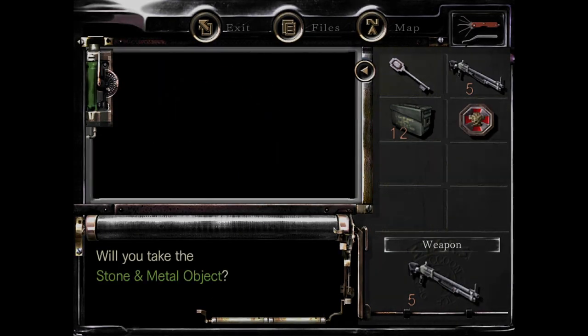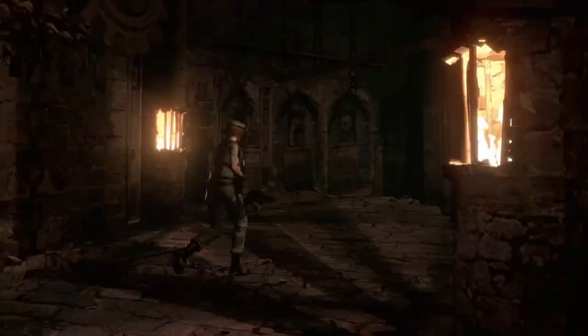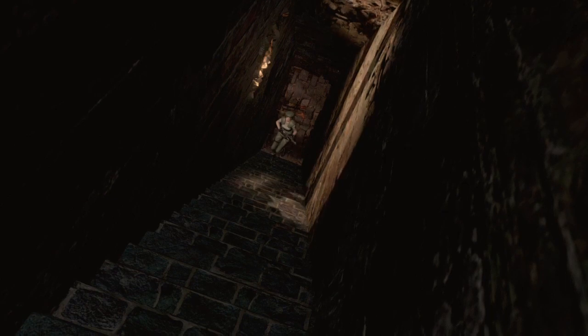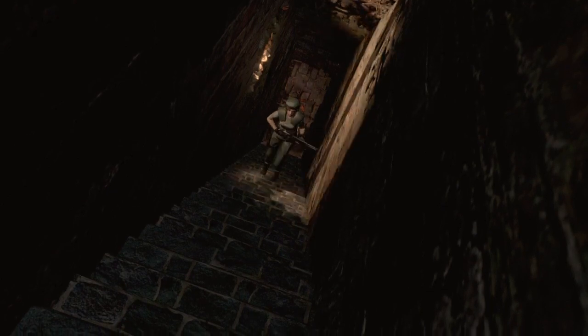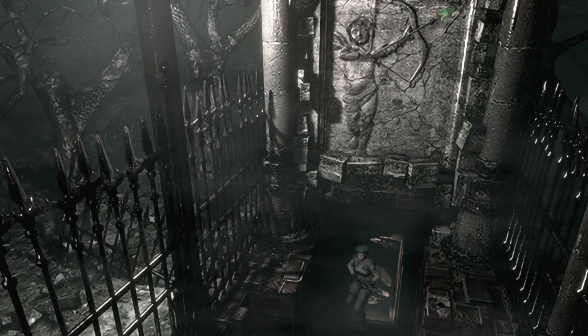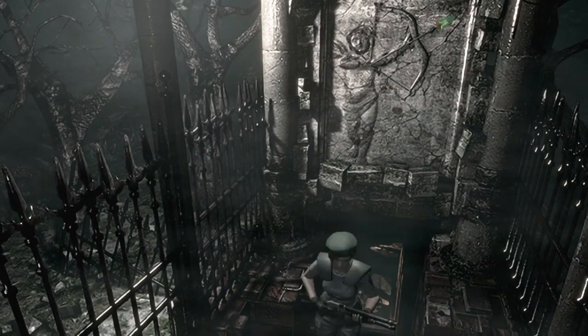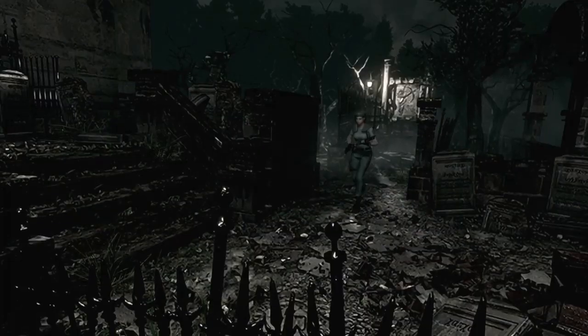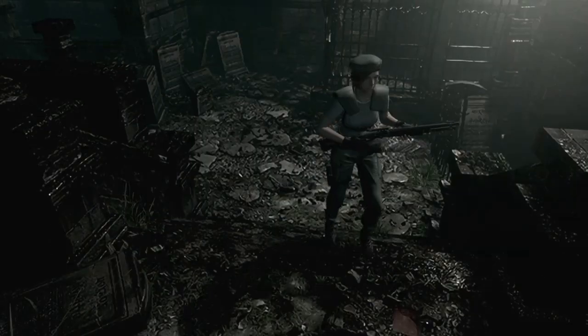A switch and a stone and metal object. Before we actually go use the stone and metal object — which will move us to the next area of the Resident Evil game — we need to use the armor key one last time. We need to pick up something important; it's for a new weapon.